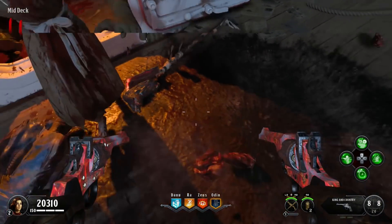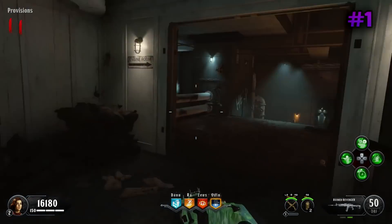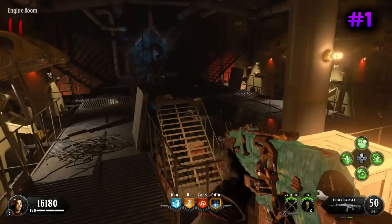Fill the chest with souls by killing zombies next to it until it disappears. After that chest disappears, it will reappear on the map somewhere else. Once you have filled it 3 times in total, there will be a random item inside the chest.